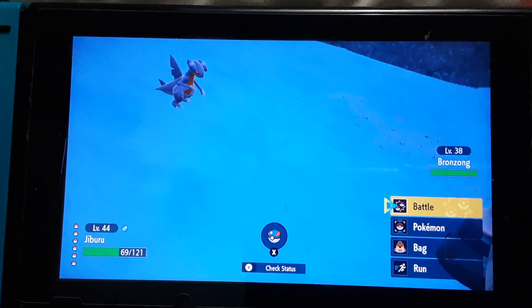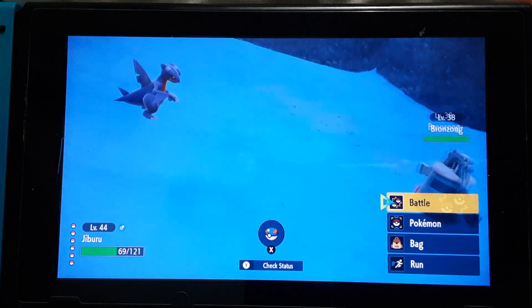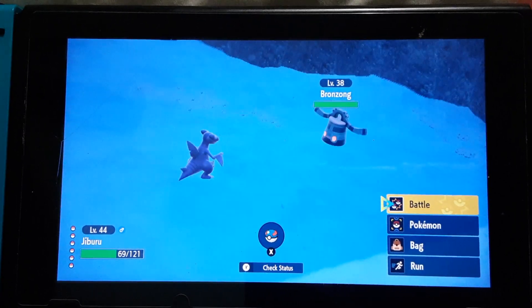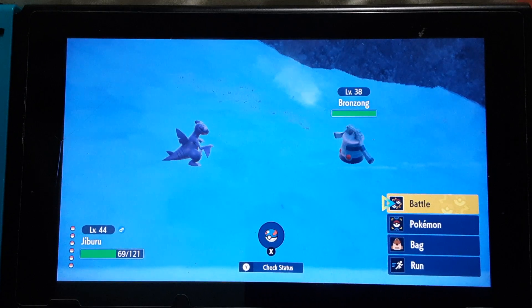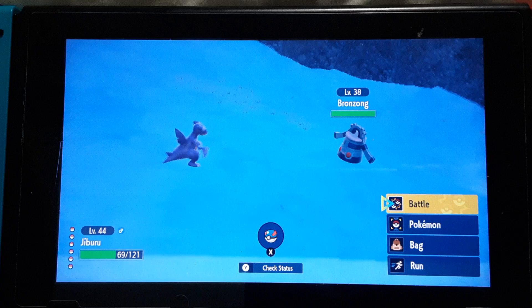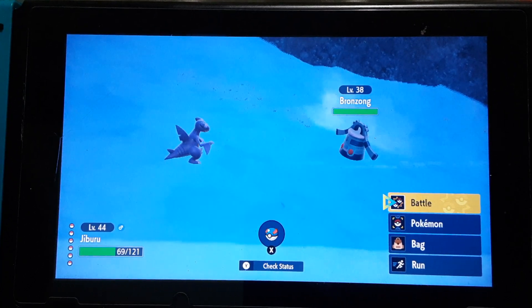Okay everybody, I know this is the third video today, but this is how to catch Bronzong. And I won't forget to show my location this time. So Bronzong is atop the snowy part of Glacidao Mountain, and they spawn at level 38.